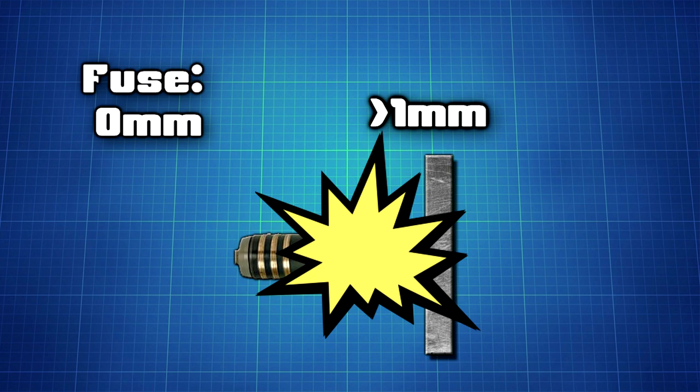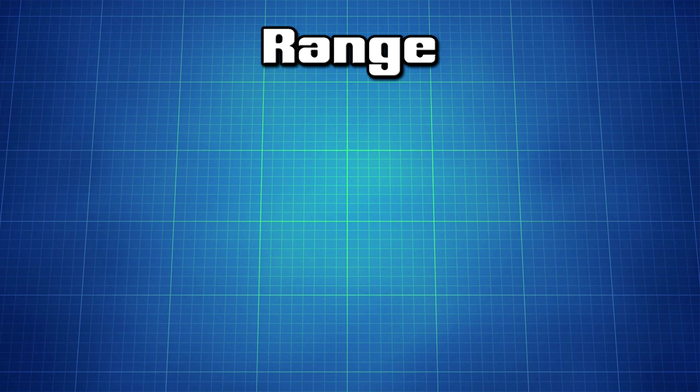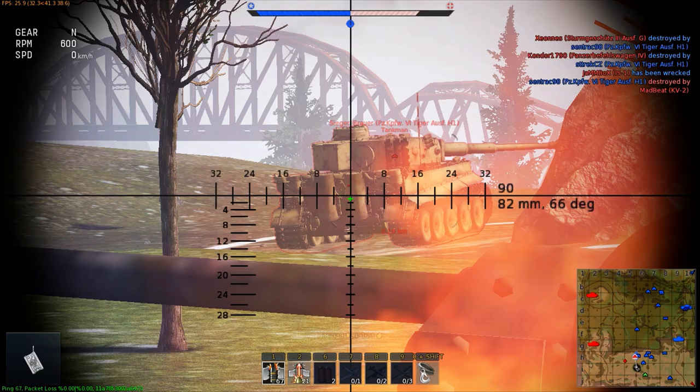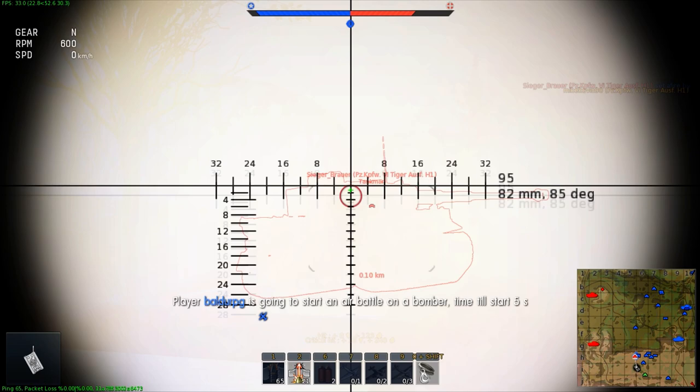And last but not least, range. Physics dictates that force is equal to mass times acceleration. Just stick with me for a minute. The velocity at which the shell travels is at maximum as it leaves the barrel. Over range, the shell slows down, losing force and therefore penetration. Some shells are affected by this more than others, with the lightest shells slowing down the fastest. Remember that HE and HEAT shells don't lose penetration over range, as their penetrative power does not depend on the velocity of the shell. Faster shells also suffer less from dropping over range, as they reach a target earlier. As such, high-velocity shells like APCR are also more accurate at long ranges.